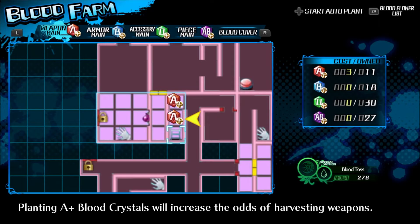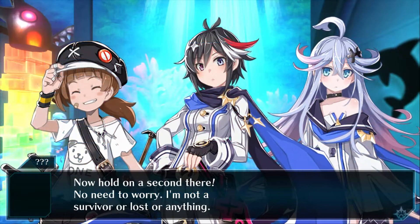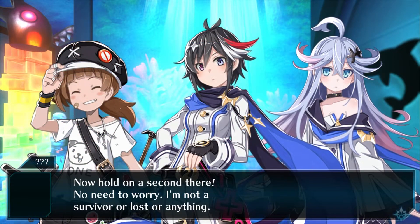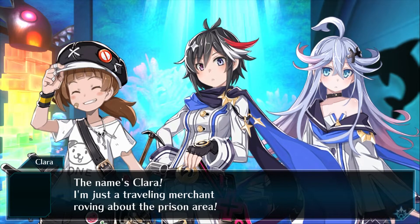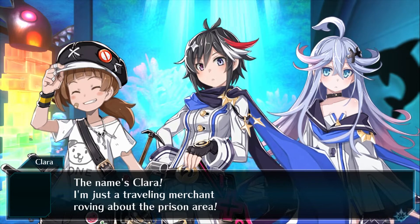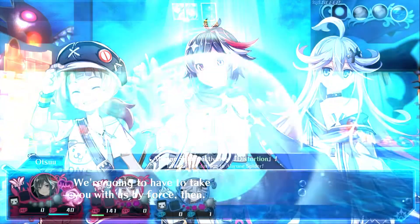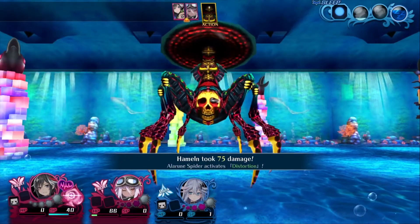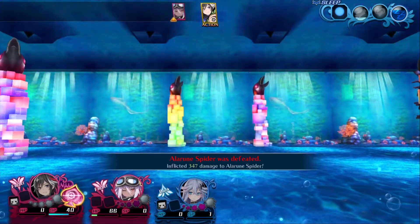Previously on Merry Skelter 2, we were able to learn Blood Crystal Farming as we pushed into the Aquarium Ruins core. On the way, we met a traveling merchant named Clara who refused to come with us to the underground cavern but was willing to sell us her goods if we could find her. Eventually we made it to the Aquarium Ruins core and defeated the merchant guarding it, leaving only the nightmare to take care of.